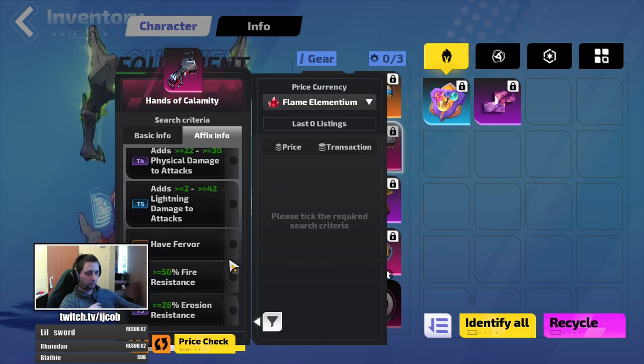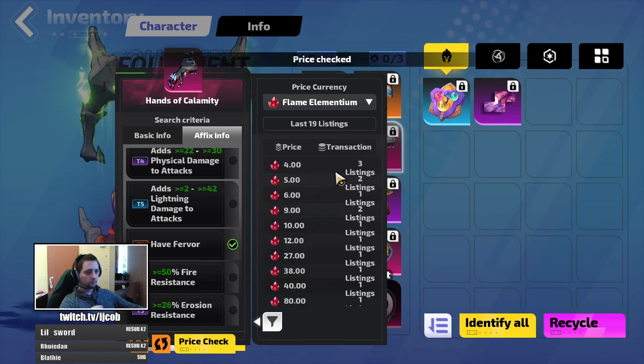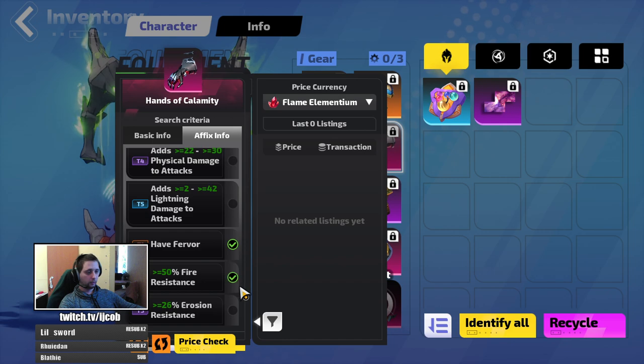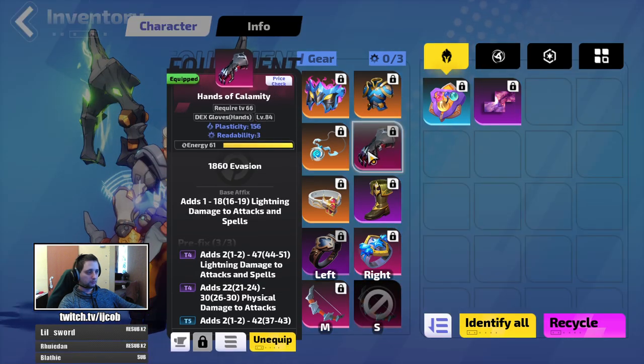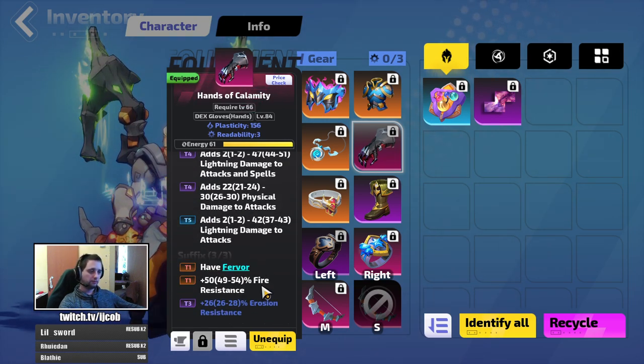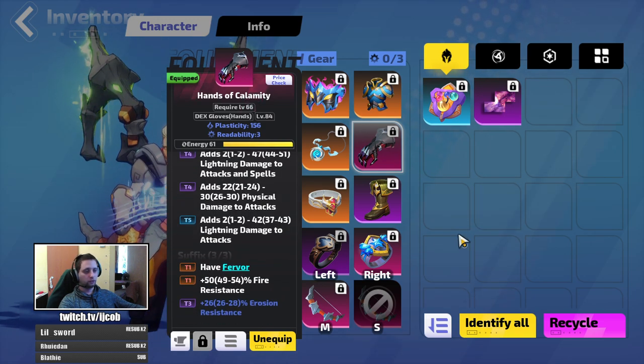Gloves with fervor are going for around 5 Fe's, but you need resistances somewhere. You need at least one tier one resistance roll, preferably erosion resistance. Those go for around 80 Fe's, so be prepared for that. If you just go for the fervor they are cheap, but once you add resistances they will cost more.